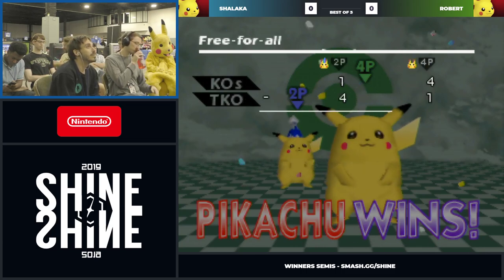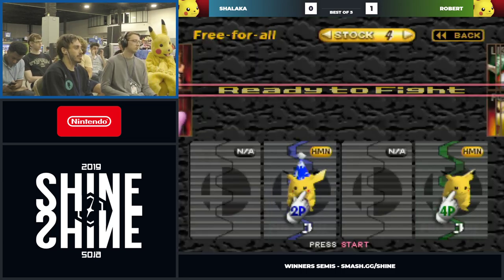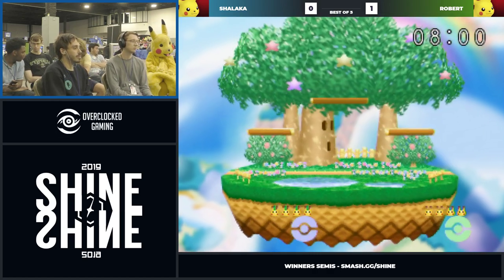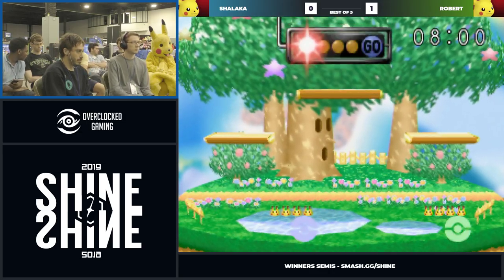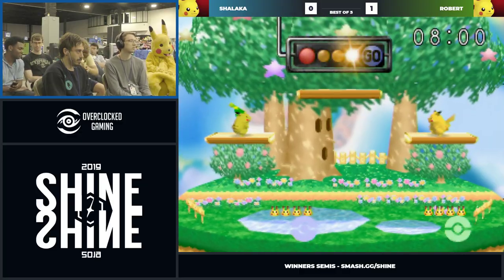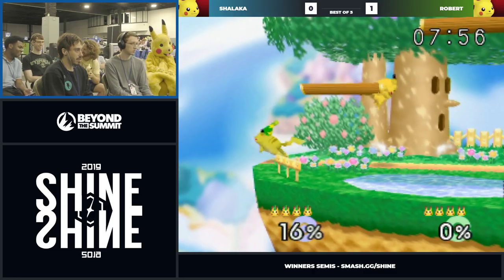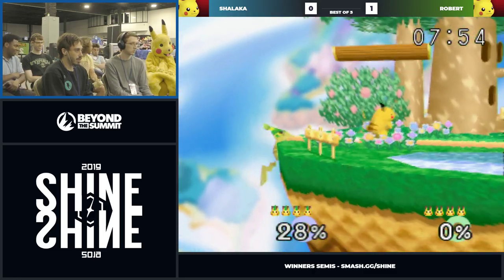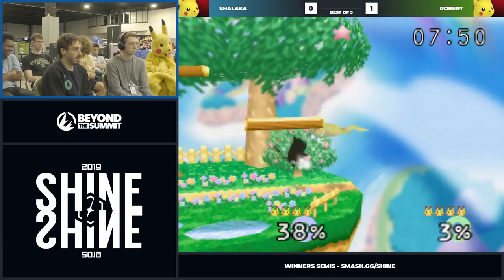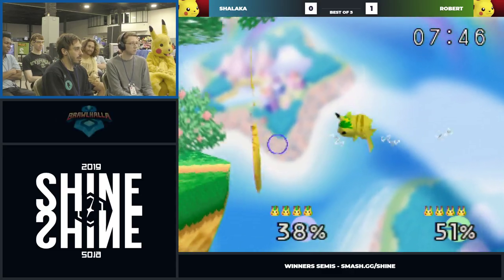Robert was playing very well. He was doing good stage control. What he said in that video was we're going — it's Falcon in your doubles pool. He probably got third at a weekly and was feeling good. There's something I was noticing — when they were in the corner, it became this game where they were both jumping and throwing out aerials. When Robert was able to win neutral there, it was when Chalocco was landing.